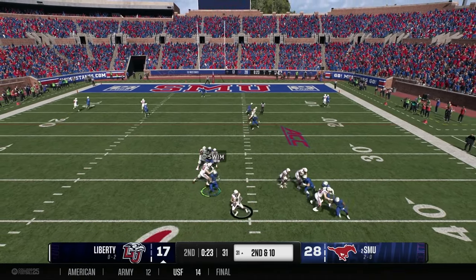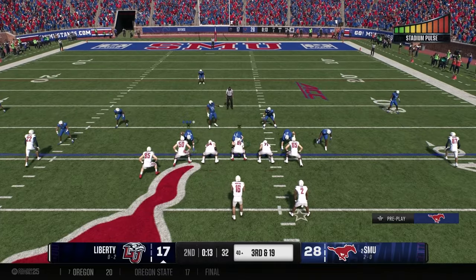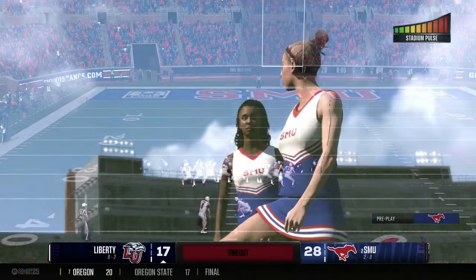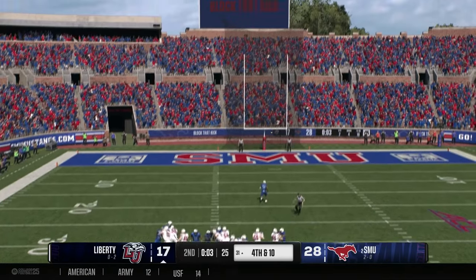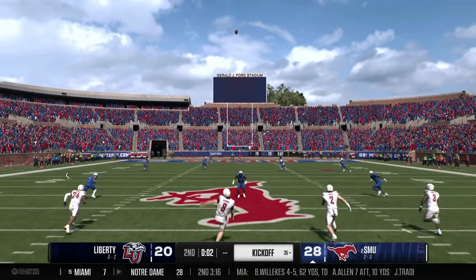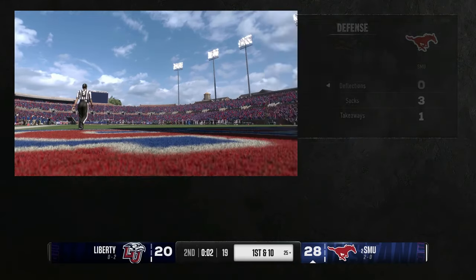Second and 10 at the 31 — Liberty quarterback drops back and is sacked. Third sack of the day. Third and 19. The quarterback scrambles and slides down, putting his team in field goal range. Field goal attempt on fourth and 10 — kick is up and through the uprights. Liberty cuts the deficit to eight. Two seconds left — SMU calls a fair catch on the kickoff.